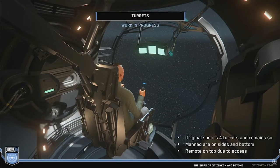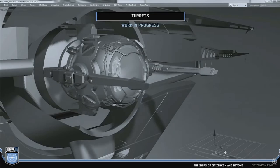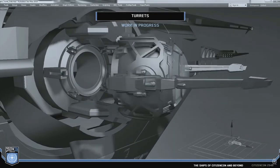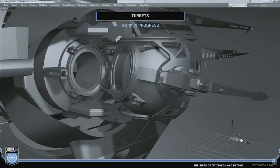However, there were some changes here too. The angle of the side turrets had been unfavorable and offered relatively little protection, so they adapted the function of the Hammerhead turrets for the Carrack to provide better shooting angles.